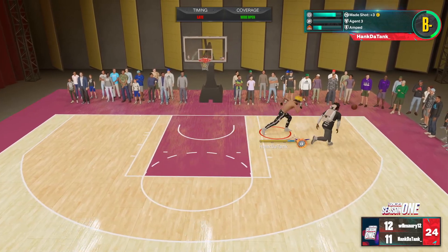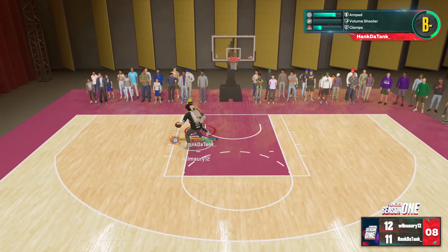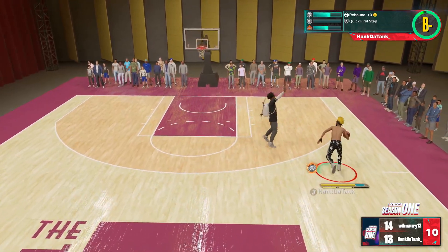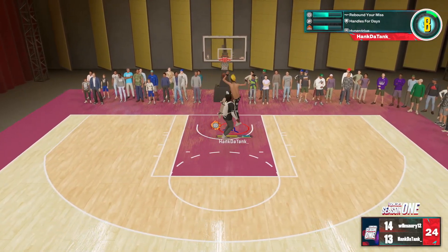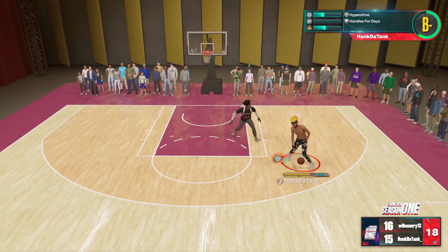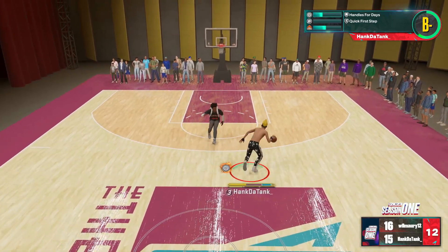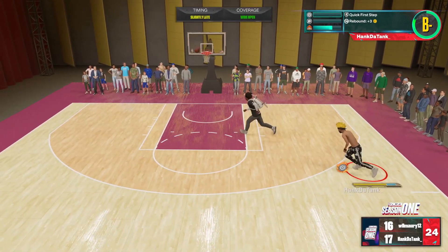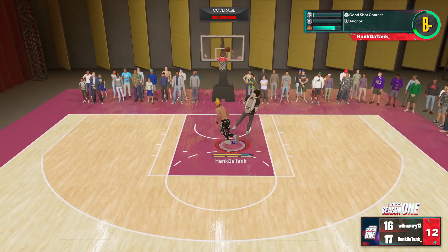All these casuals on Twitter and in the comments always love to say 'they patched dribbling, you finally have to pass the ball, it's realistic now.' But guys, this isn't even realistic. A 12-year-old could dribble for three seconds and not be out of breath. In 2K23, I stand still, do a momentum left, momentum right, momentum left, stand still for two seconds, and I'll have zero stamina left with my player literally falling over. You're telling me this video game, which is supposed to be more arcade-y, is less arcade-y than a 12-year-old in real life? I just don't get it.